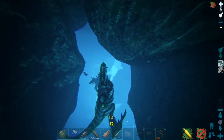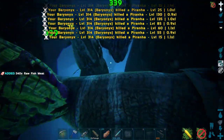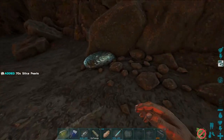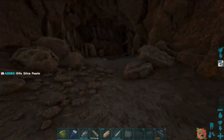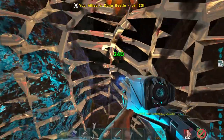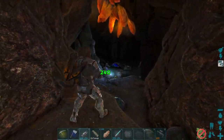On the way down there were a lot of piranhas to deal with, but it was pretty much light work for the baryonyx. After getting through the water area, we came up to an area with a lot of silica pearls — I'm not going to say no to those. It also had annoying spiders, which I just shot.